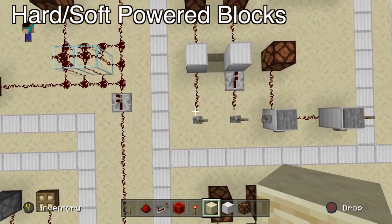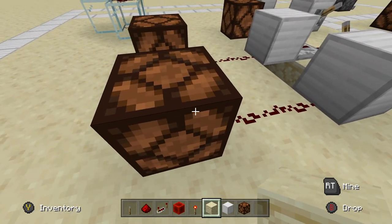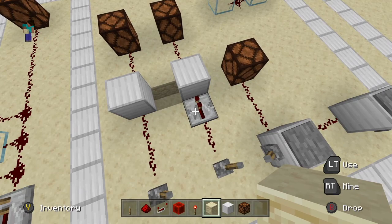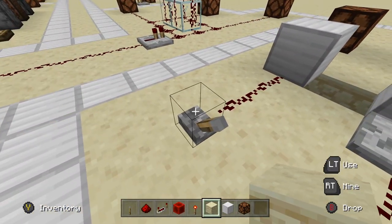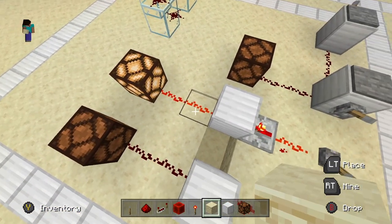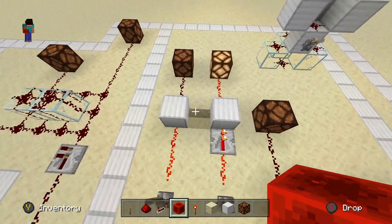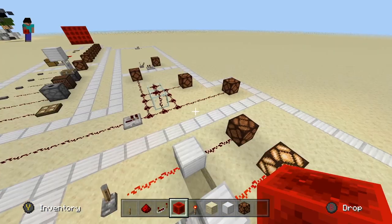Let's go on to another use for repeaters. Right here we have two scenarios where a lever is hooked up to redstone which runs into a block, and then the redstone goes through the block and into a lamp. One side is simply using redstone dust to power the block, and the other is using a repeater. If we flick the left one, the lamp does not get turned on. If we flip the right one, the lamp gets turned on. The reason we have a difference in outcomes is because there are two different things: a soft powered block and a hard powered redstone block.